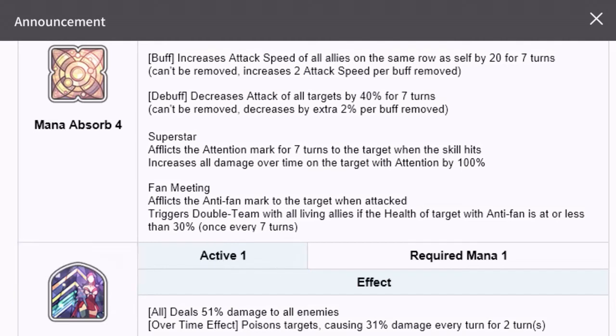The debuff decreases attack of all targets by 40% for seven turns, plus an extra 2% per buff removed. I'm not sure exactly how buffs are calculated here. You have to keep in mind that this attack reduction does not affect signature force buffs — so if someone is using signature force, their attack percentage increase or defense percentage increase will not be impacted by these debuffs.